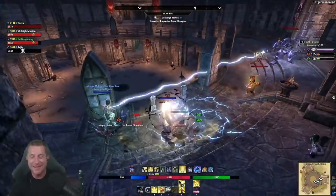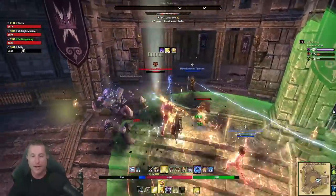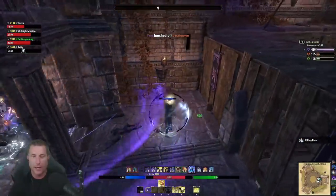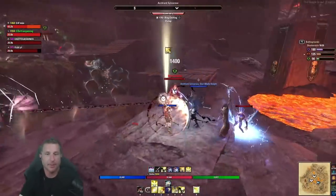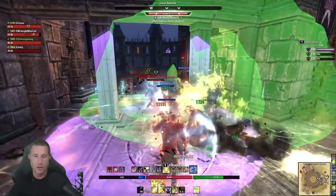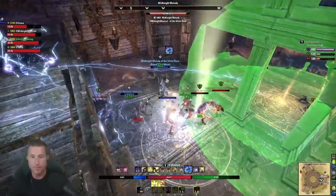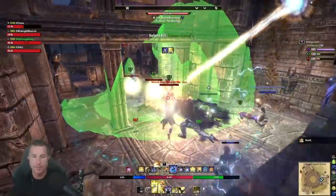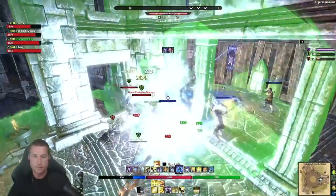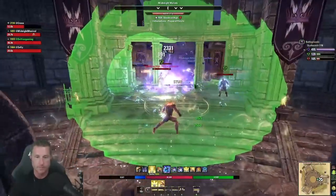Living Dark puts a bubble on you. It costs a lot of magicka and lasts six seconds. It scales based on whichever is higher — your max health or your max spell damage — so you want to build around either one. This build has both, so you don't have to keep buffs up 100% of the time to be survivable. Be cognizant of the spell cost and recast just before it elapses so it doesn't blow through your magicka. Preemptively cast it before charging in to get that six-second window of healing in melee.